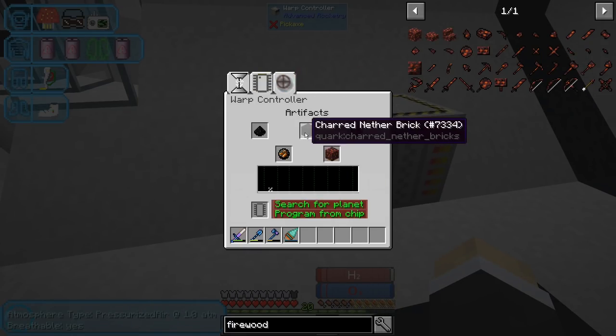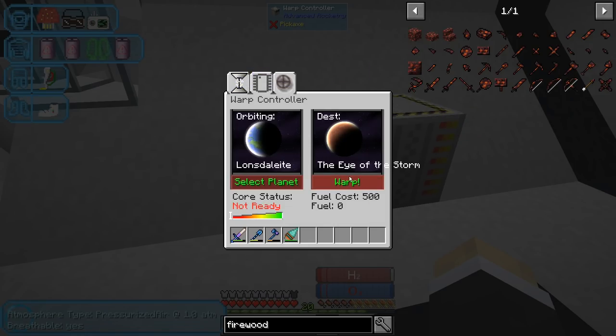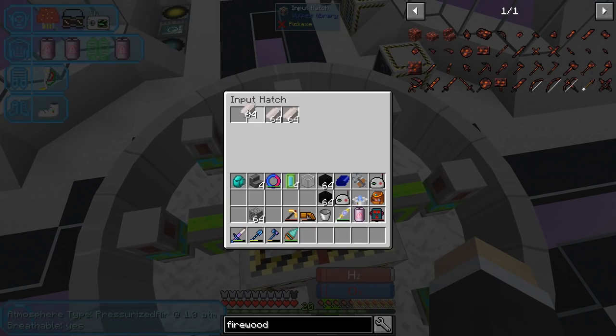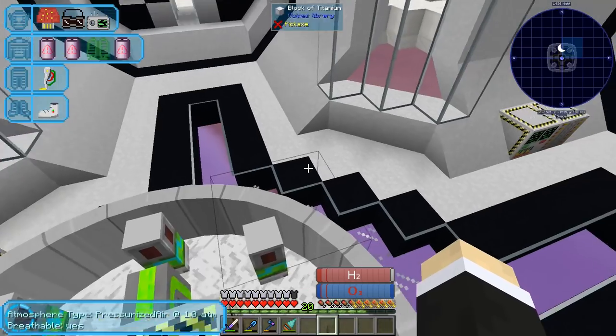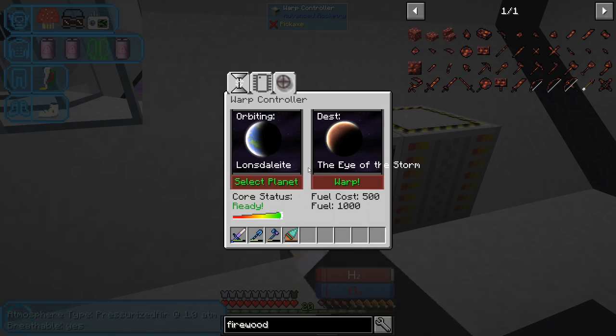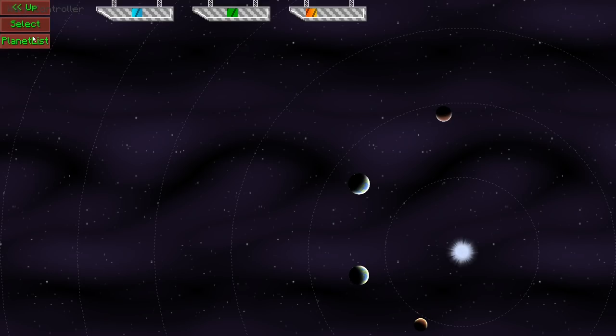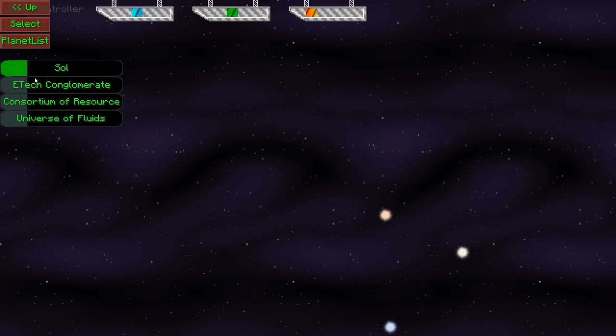Did I put everything correctly? Yeah. Did I really use all the fuel? No - the fuel is still there. Select planet, planet list... up... this one. Select.